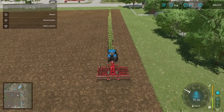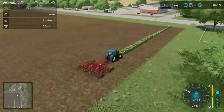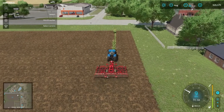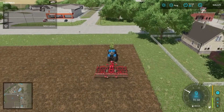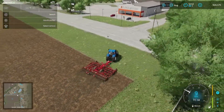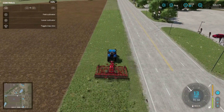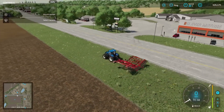Here we are on the last row — as you can see the entire field is bare now. It is fully cultivated, meaning it is basically ready for seed. However, if you want to maximize the value of your crops and how much yield you get, you're gonna want to do a few extra steps. Make sure you guys subscribe to the channel and check out my other videos because I'm gonna show you every one of those steps.